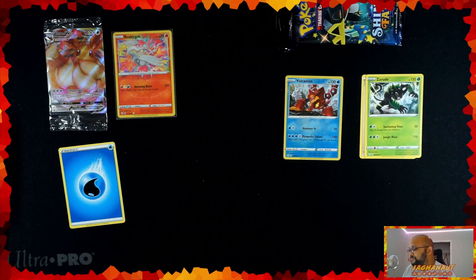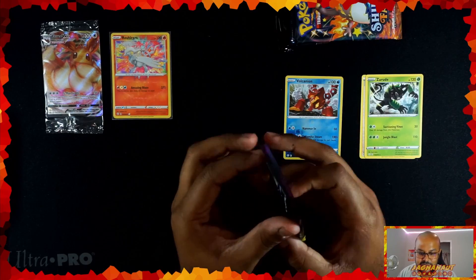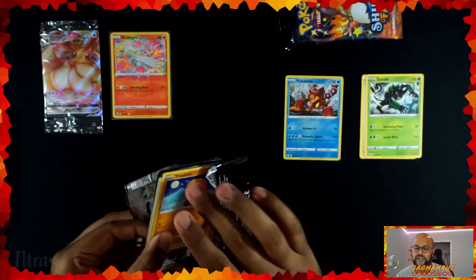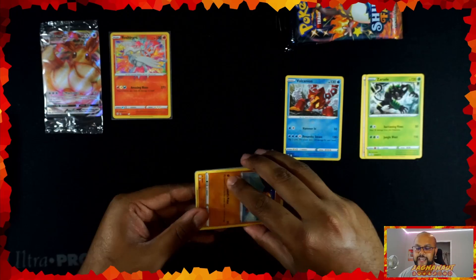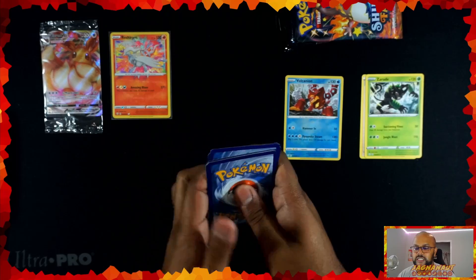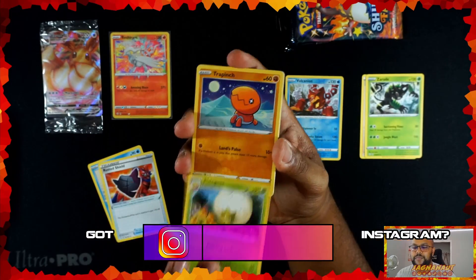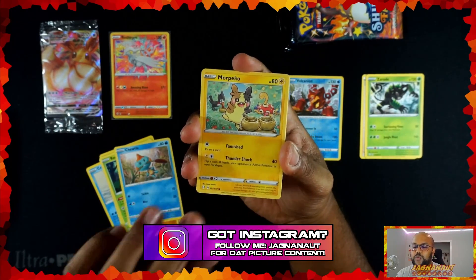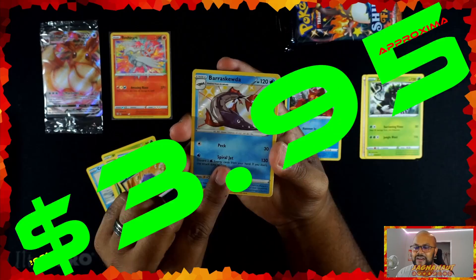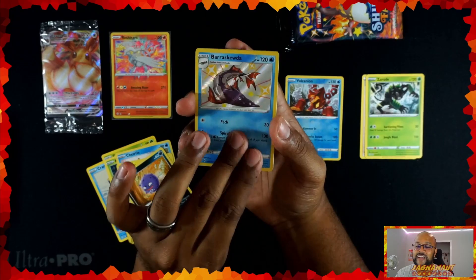We did pull a Yivitol from previous packs too. I love these styles of cards but I don't know what their going rate is. This Reshiram doesn't seem better than any other playing Reshiram because it just has the one move — Amazing Blaze — which requires three different colors of energy: Fire, Electric, and Dark. That seems like a lot for a deck — more of a collector card. For those of you who play, you know better than I would. I never really played Pokemon TCG growing up. I played the video games, but I'm more of a collector.